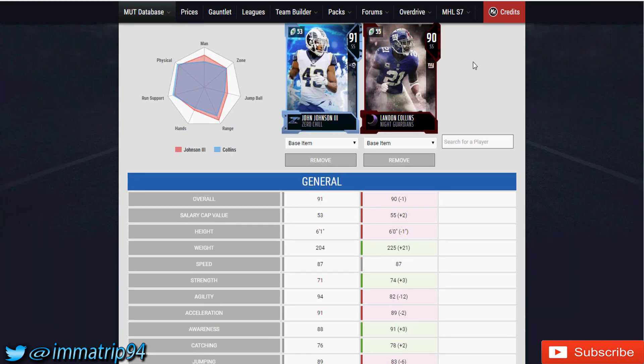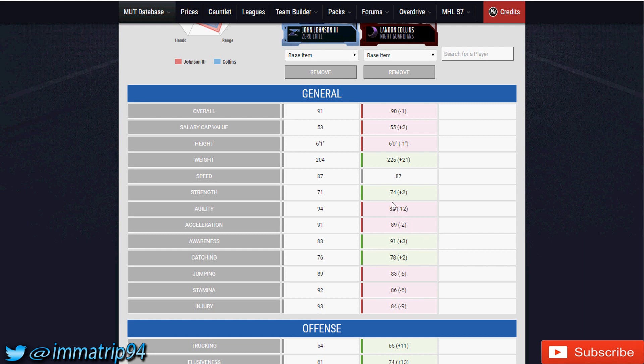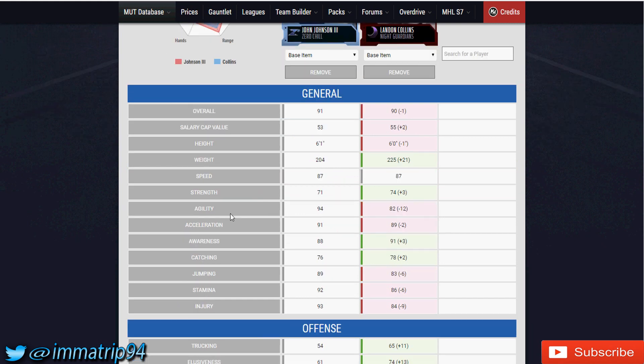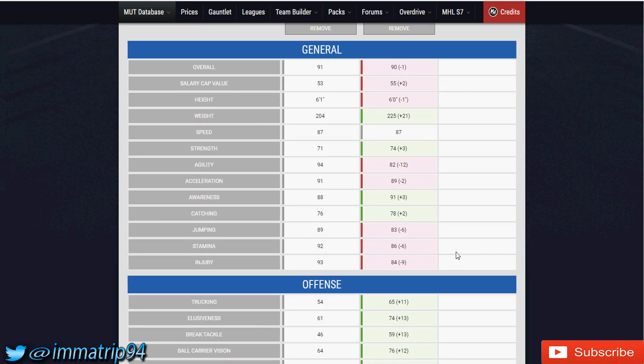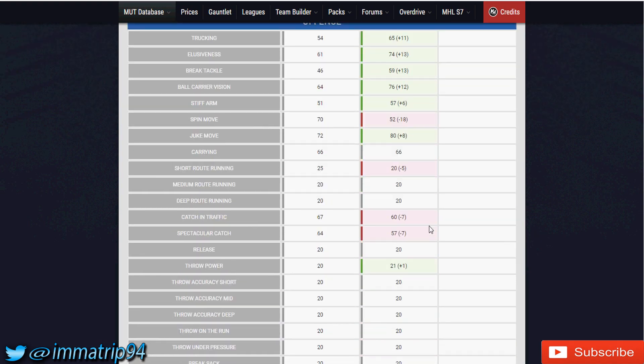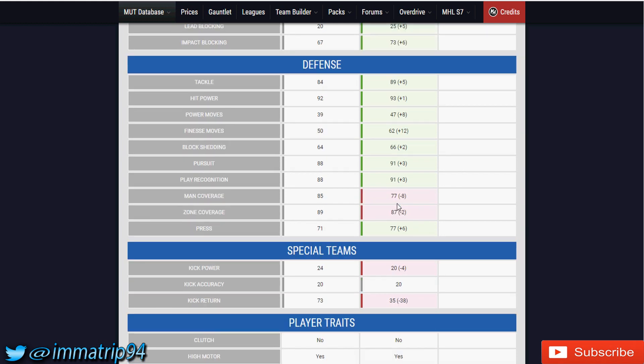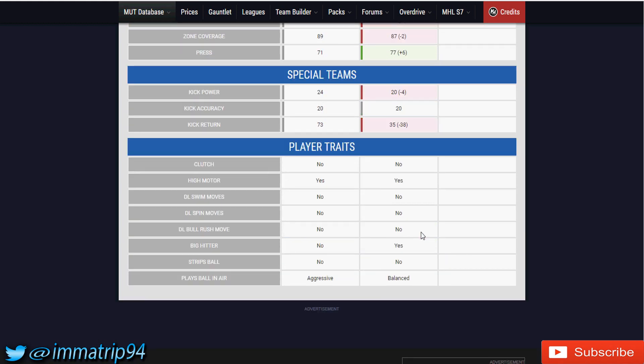Landon in my opinion is just a little bit better regardless of the minus one overall. Speed is exactly the same — you can also power Landon up for a plus one there. Agility and acceleration go to John Johnson; awareness and catching go to Landon Collins. Jumping goes back to Johnson, so he's more of an athlete. But tackling, hit power, block shedding, and play recognition all go to Landon Collins, and some of those stats are way better. Man coverage and zone coverage go to John Johnson — man by 8, zone by 2 — while press goes to Collins by 6.